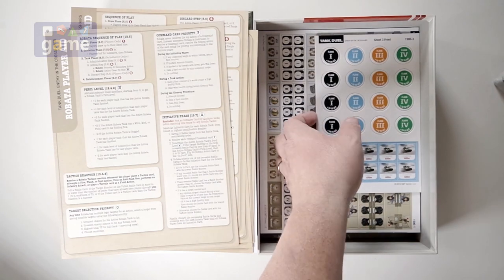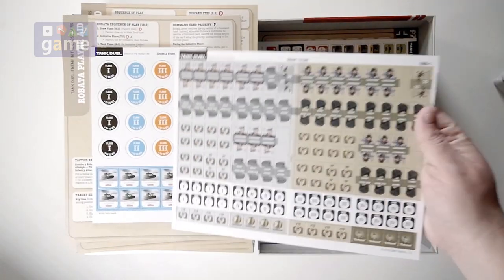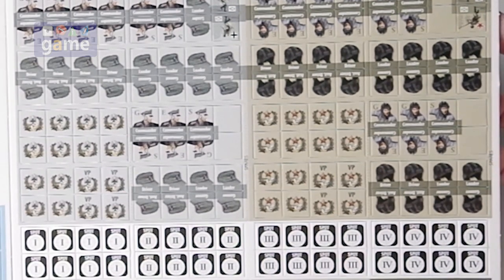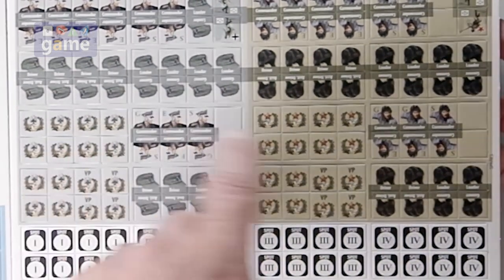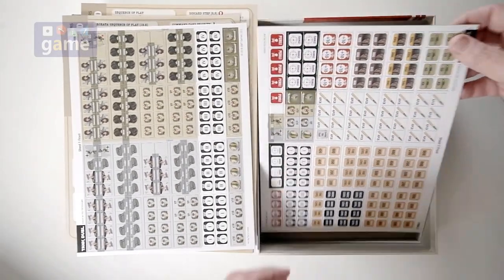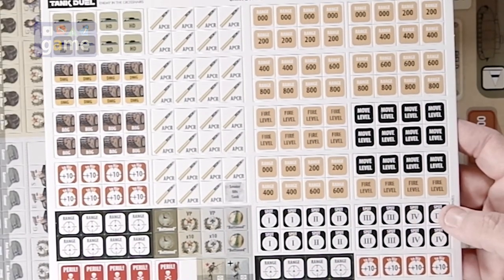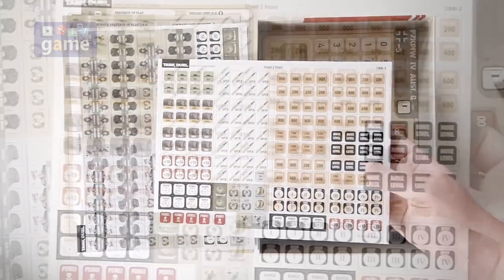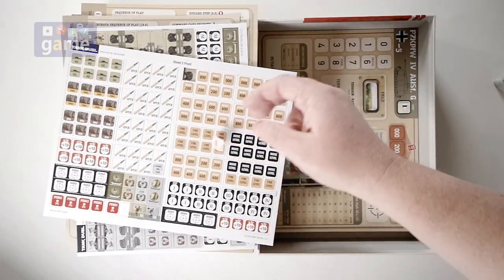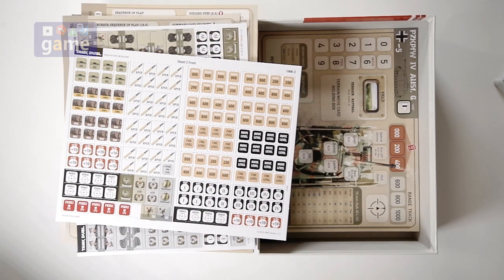We've got some counter sheets — looks like three sheets total. Sheet one has commanders, drivers, crew tokens, spotter tokens — obviously German and Russian. Button-touch markers as well. Sheet two has the various markers you'll need: range markers, movement level, fire level, and so on. They're not the pre-rounded kind, but they punch very cleanly. They are the newer thicker GMT style counters, which tend to punch really cleanly and don't necessarily need rounding.